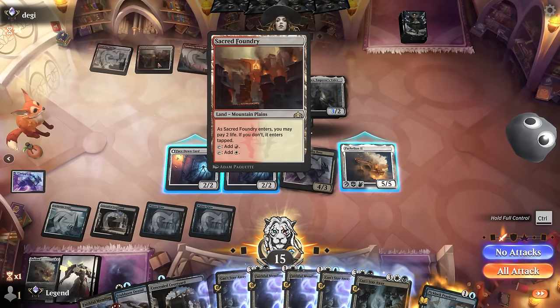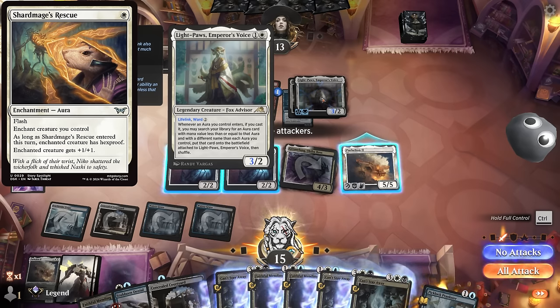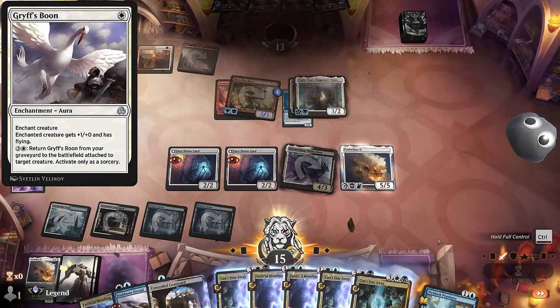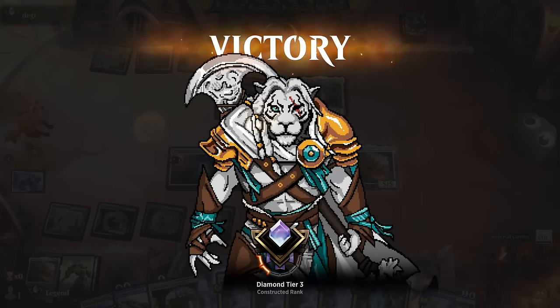We do have to watch out for the one-mana flash aura that could search up flying enchantments, but our opponent has seen enough. We would have needed to do the math to see if it was worth sending in the 2/2s, but it worked out. On to the next one.